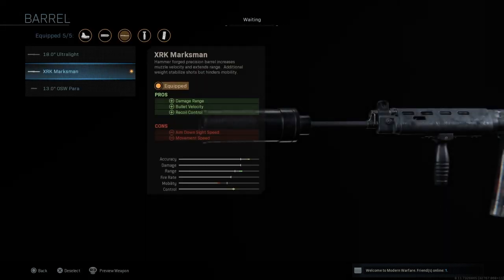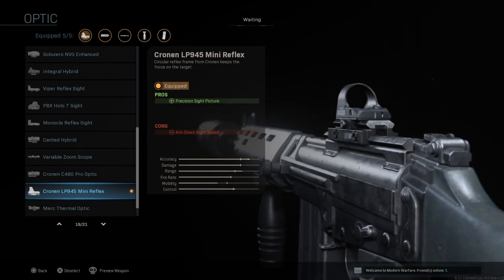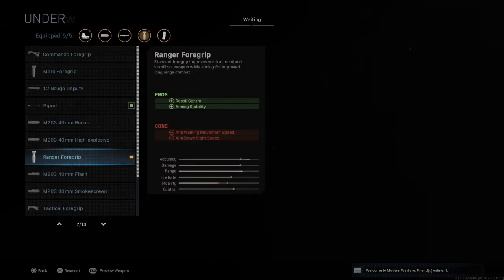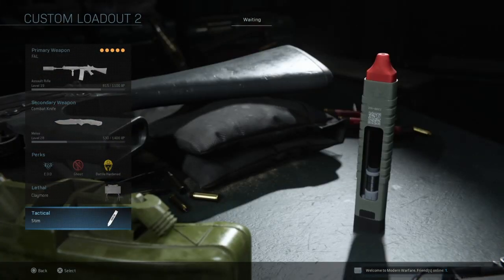For the FAL class, I'm using the Monolithic Suppressor again for the sound suppression and damage range increase. Next is the XRK Marksman barrel, which increases damage range, bullet velocity, and recoil control. I have the same Cronen LP945 reflex sight on again. Then the 30-round magazines — without it you only get around 15-20 bullets, so extended mags are strongly recommended. Finally, the Ranger Foregrip helps with accuracy, which is critical on the FAL since missing even one bullet in a gunfight can cost you the fight.